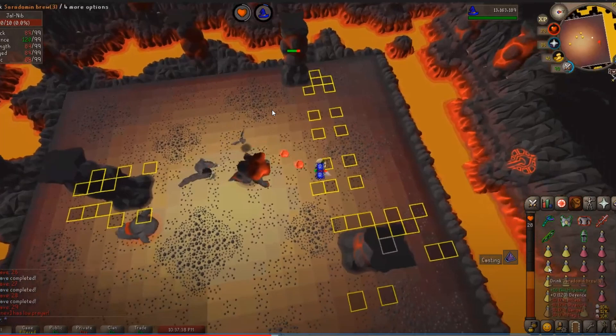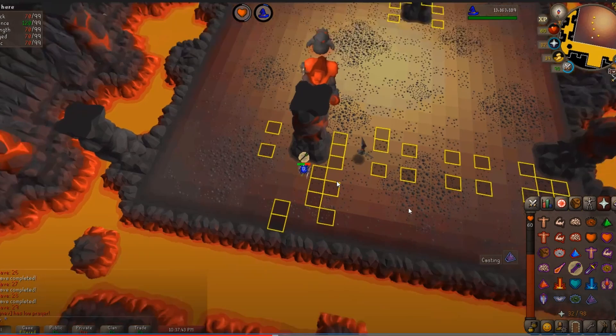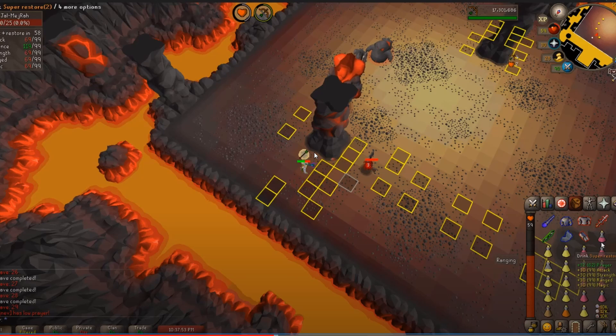I would have done the whole thing differently as I explained: focused on killing that first minion — not much damage, didn't need your Justicar on — then ran over here. Instead you did the opposite, put on your Justicar, ran a weird way, killed it after. Good news: you brewed at the right moment — amazing reflexes knowing when to brew, well done. Then you have a better solve here. If you run to a pillar and then run back, you will solve the wave like 99% of the time.